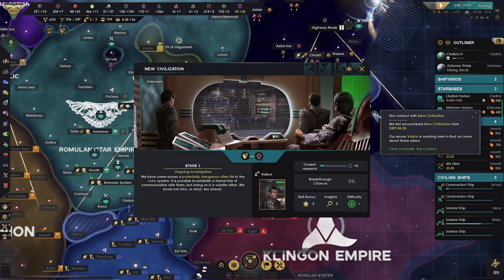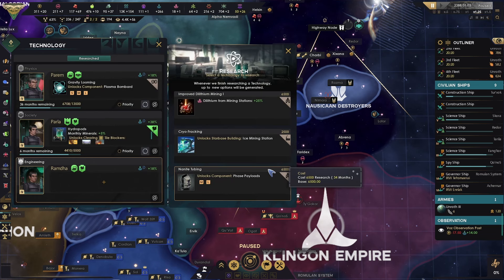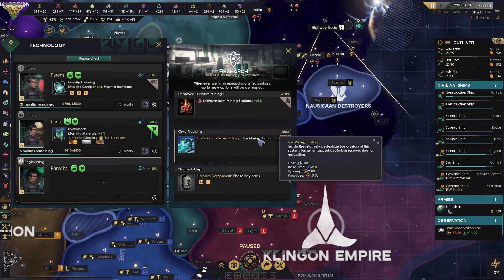Now that we know who they are, there's another civilization out there. Let's boost up the speed of this — let's get this going. Hunter rebuild speed. Nice mining station.